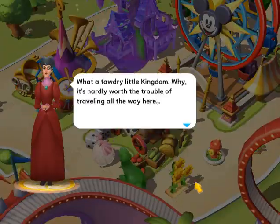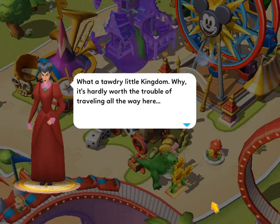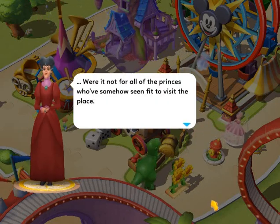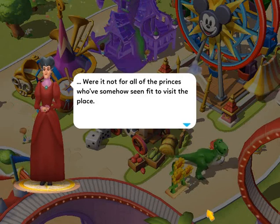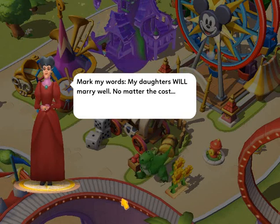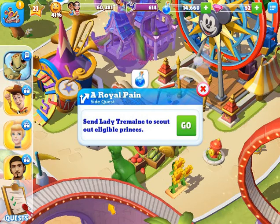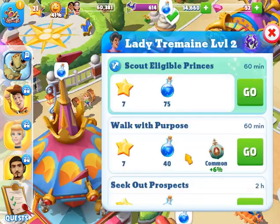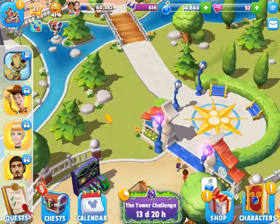Lady Tremaine says: what a tawdry little kingdom — why it's hardly worth the trouble of traveling all the way here, were it not for all of the princes who've somehow seen fit to visit this place. Mark my words, my daughters will marry well, no matter the cost. Send Lady Tremaine to scout out eligible princes — that's 60 minutes for her.